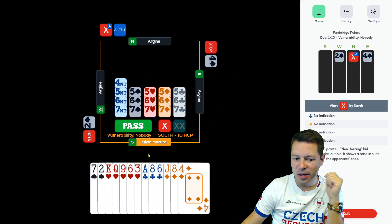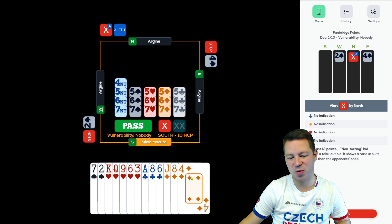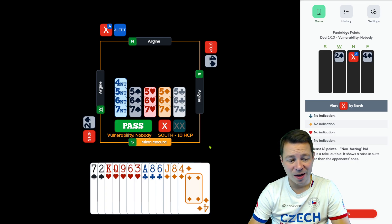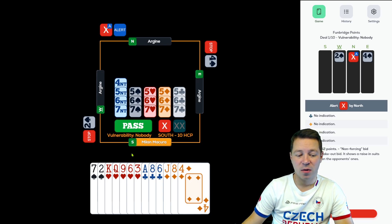Wow. So suddenly we have a balanced hand, and we might have a problem here with a doubleton if partner has a doubleton. Yet partner's take-out double means they have 10 high card points — partner promised an opening hand. Opponents jumped to 4 spades, which is usually based on shape, and that can actually put a singleton in our partner's hand in spades.